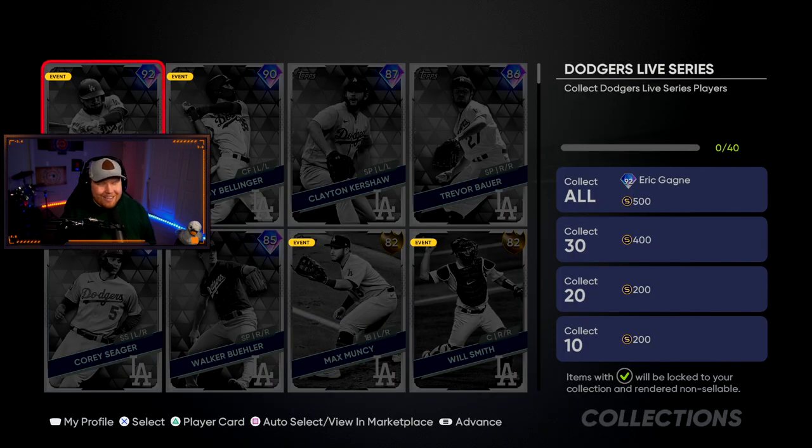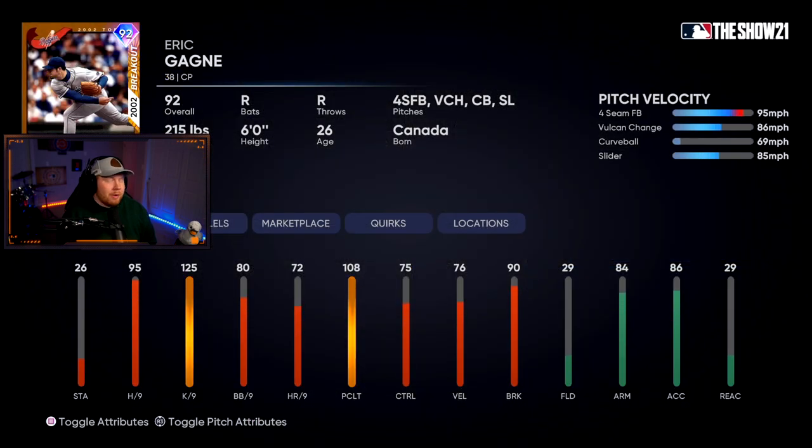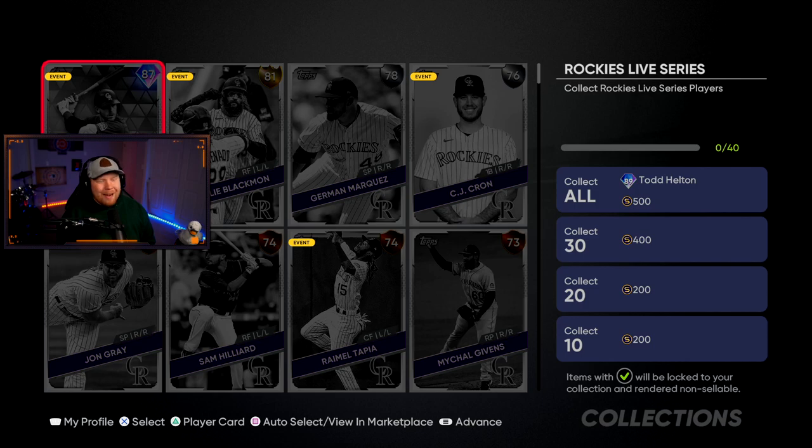The Dodgers have six diamonds: Mookie, Cody, Clayton, Bauer, Seager, and Walker Buehler. For completing this collection you get 92 overall Eric Gagne — four-seam, Vulcan changeup, slow curveball, and slider with great per nines and a maxed-out K per nine. This will be a good early-year bullpen card for sure.